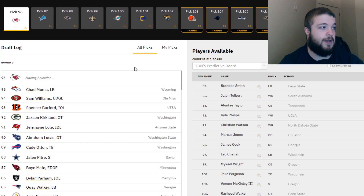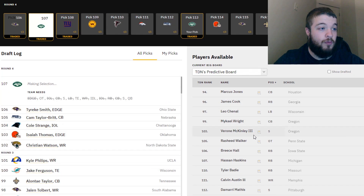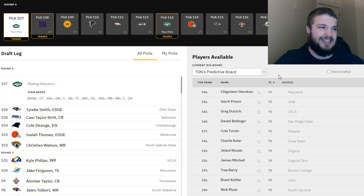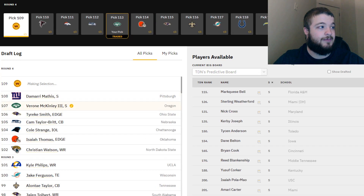The next pick is number 107. It looks like that safety I wanted is gone; however, Verone McKinley is available right here. The tight ends available would all be a reach in the fourth — I'd probably take those guys in the mid-to-late fifth. Tight end isn't a super high-valued position anyway. So let's go ahead and go with safety Verone McKinley. I do really like him and I'm glad we waited.